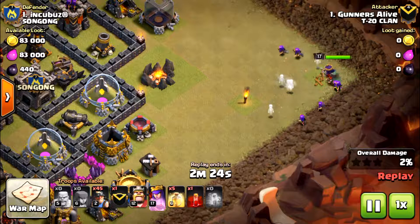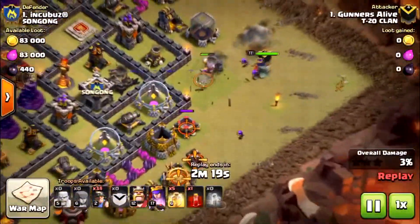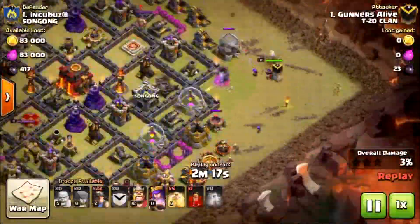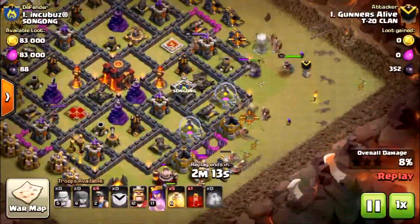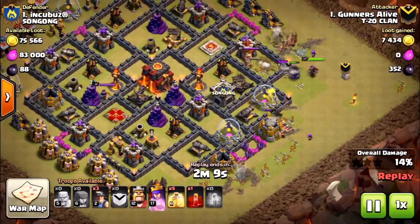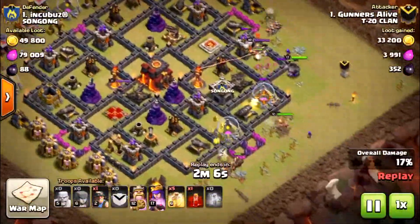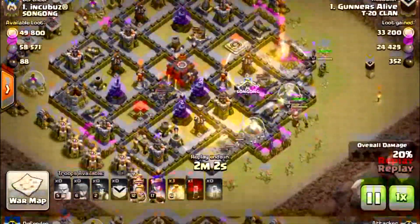Up until this point in the first battle, all I've been trying to do is empty the opponent's clan castle and then take out those enemy troops so they do not attack my miners once I drop them on the battlefield. I do a good job spreading the miners out along one side of the map so they can push uniformly across the enemy's base. I also have five heal spells so whenever my miners get weak I can drop a heal spell and get them back in the fight.